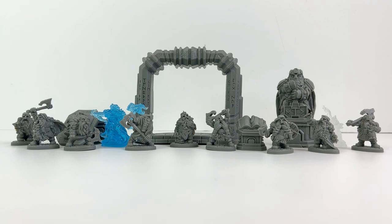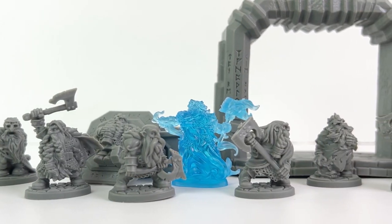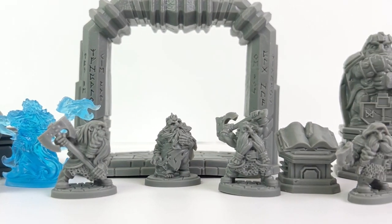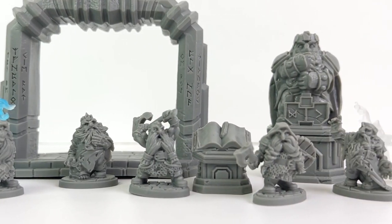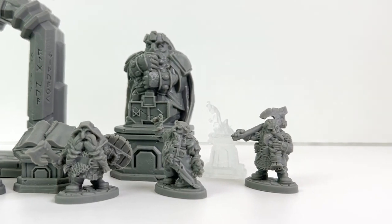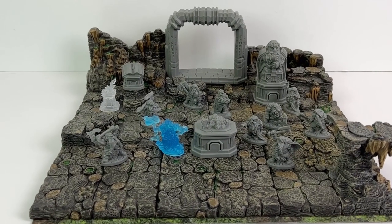Here is the entire set together — all the minis, all the terrain. It's a pretty versatile set. The arch, the book, the statue, the flame — so many items that you can use in a lot of different settings. And the minis too. When you have undead encounters, why not make some of them dwarf zombies? If you're curious about how the minis here look next to our usual WizKids minis, you can see some comparisons. The proportions may be a little bit different, but they're certainly to the same scale, and I think they would be perfectly fine to mix and match on your table.